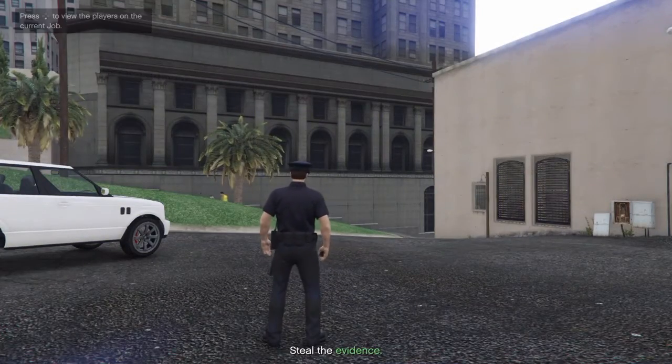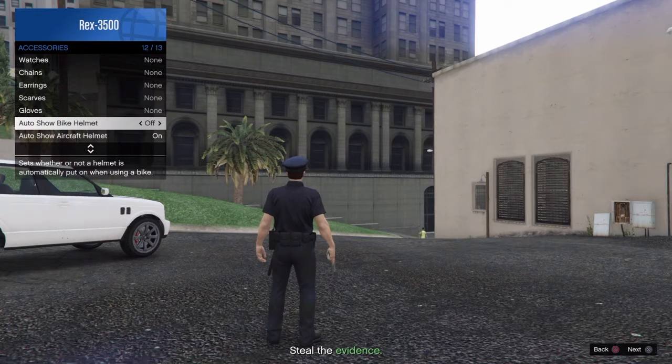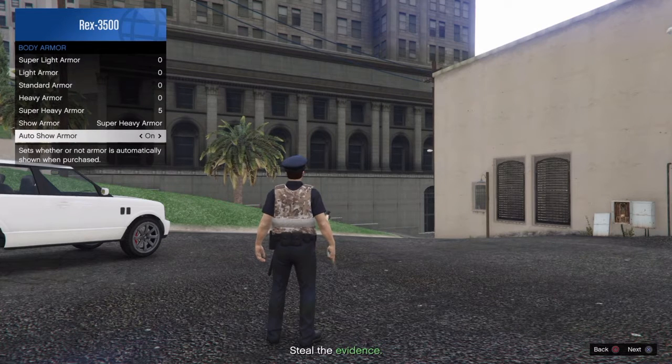When you load up in the job, open up your interaction menu, go to accessories, and scroll down to the bottom. Spam X on auto show aircraft helmets — make sure it starts on and ends on, hold it or spam it for 10 seconds. Then move up to auto show bike helmets and do the exact same thing, spam it. Then move to auto show armor and spam it for 10 seconds, making sure you leave it back on when done. Then go to Online, find new session, and load back to an online session.